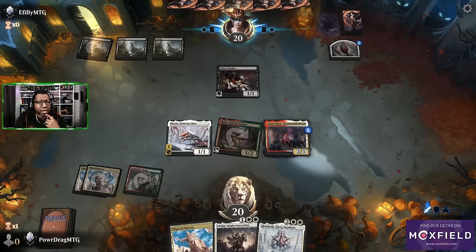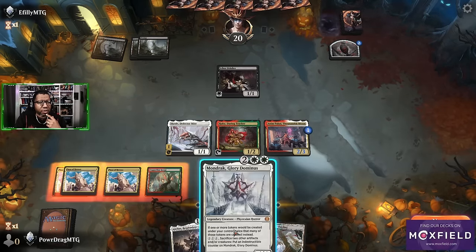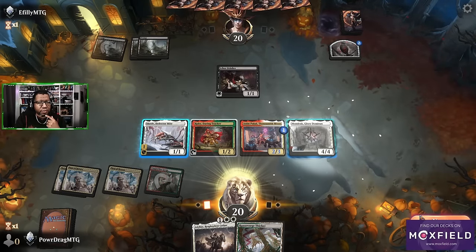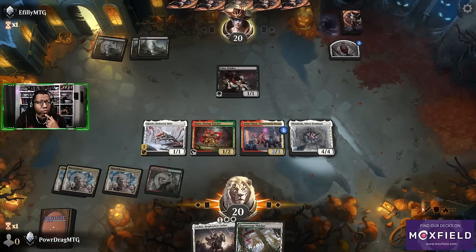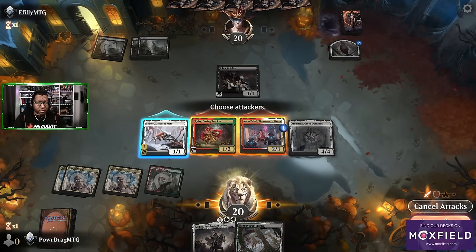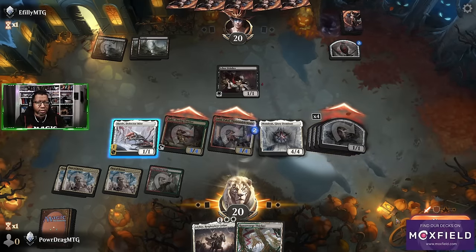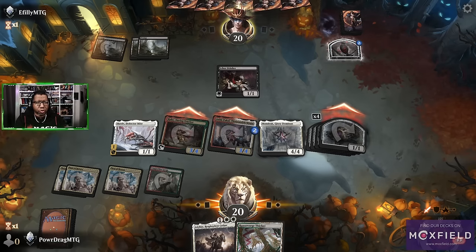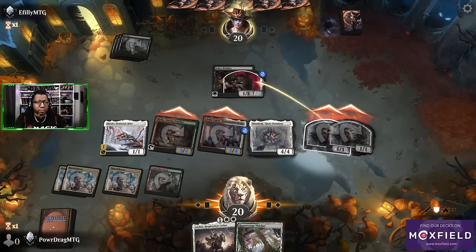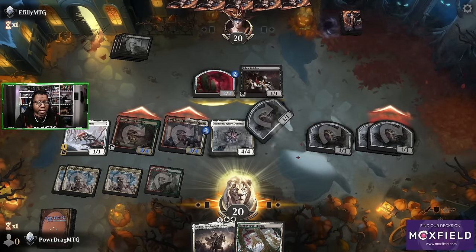Oh man, we're about to make some tokens! As good old JR would say, business is about to pick up. Here we go, we're about to do a big wild turn. Ruby triggers — Anapakal gets a counter, makes two tokens that become four tokens. They do get to make a blocker, indeed.